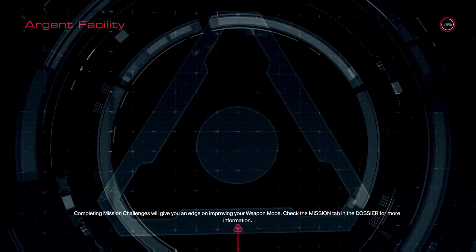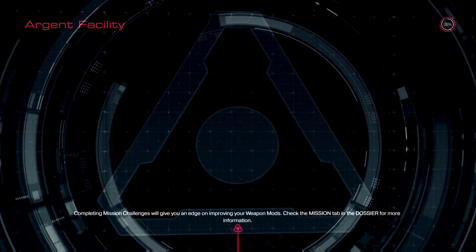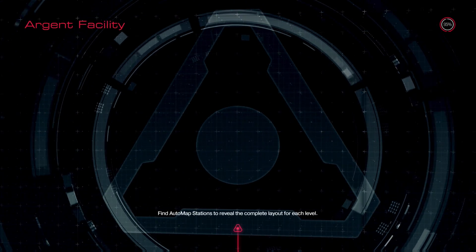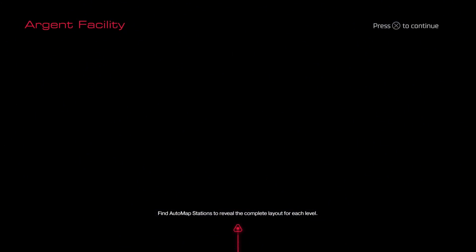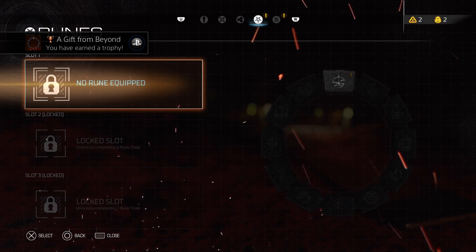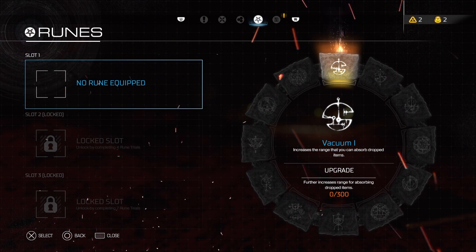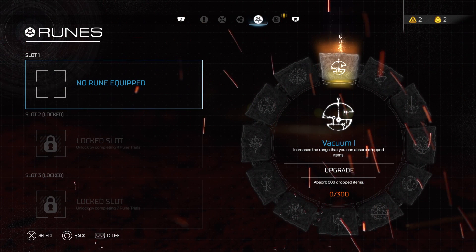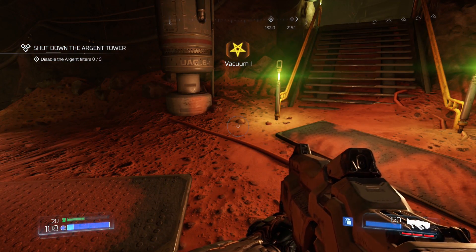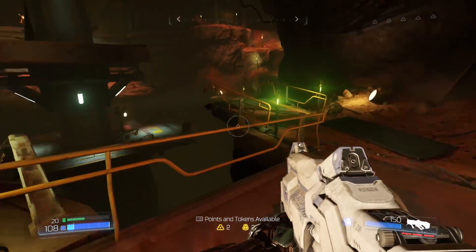If you guys see secrets, leave a timestamp in the comments so people watching the series can find them — something like 'it's over there on the right at six minutes.' That'd be useful for people and for me. Got a rune reward — it's a wound slot. I've only got one available at the moment, but it lets you absorb dropped items from increased range — that'd be cool once it's fully upgraded.